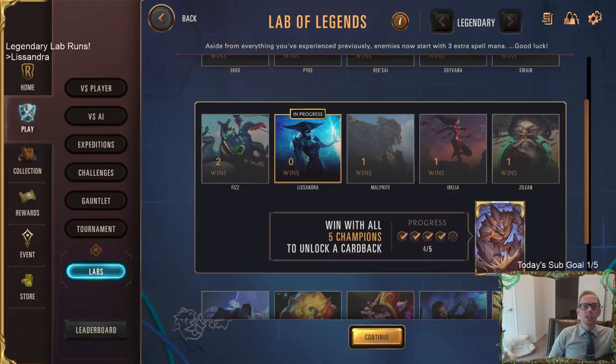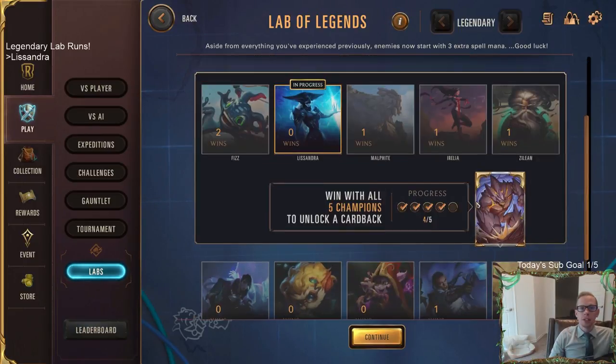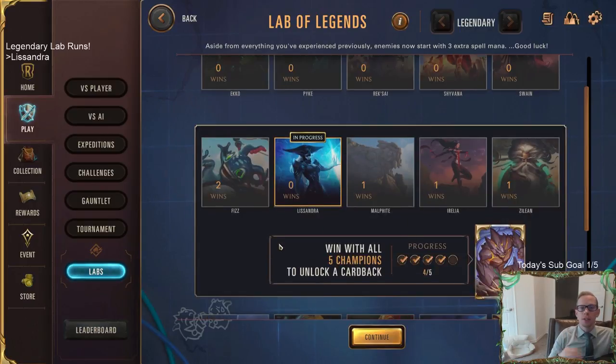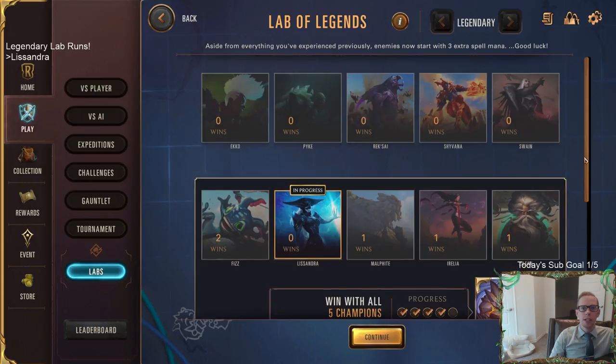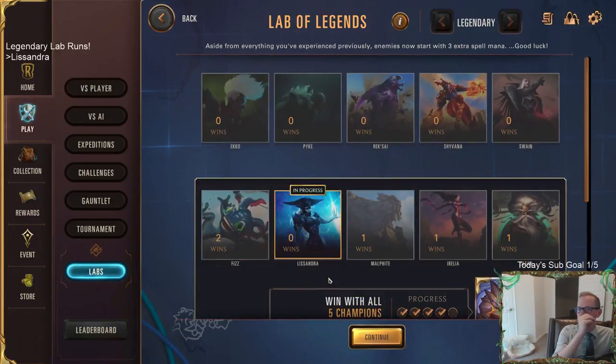Welcome everybody in Twitch chat and on YouTube for some Lissandra Legendary here in the Lab of Legends. Going to do a legendary run — for those watching later who want tips and tricks if you're struggling with Lissandra. I want to have one video of each of the 20 champions in legendary mode. Right now the playlist has Zillion, Malphite, Aurelia, and Fizz, and today we'll try to add Lissandra and maybe Swain or a couple others.